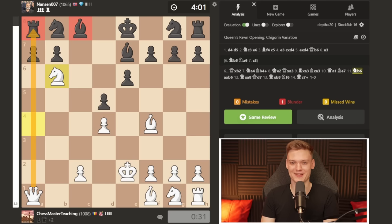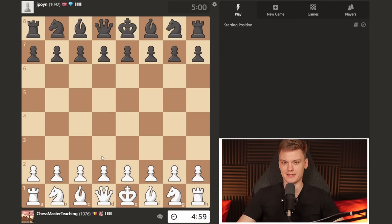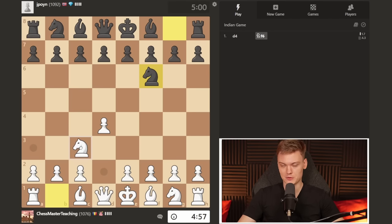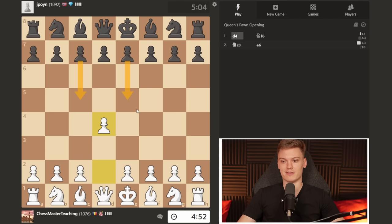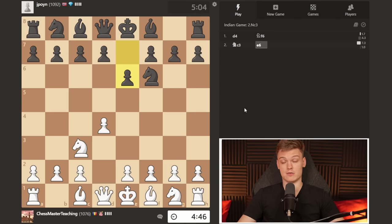We used the nice pin along the a-file and in 10 moves that's pretty much what the Jobava London can do. Moving on to the following game — getting a white game, we open with d4 facing an opponent rated almost 1100. It begins with the knight, we play knight c3. Very important: do not confuse the normal London with the Jobava — Jobava starts with the knight on the second move almost always, unless they play aggressive moves challenging your pawn. Opponent plays what I think is one of the biggest counters to the Jobava London: the knight f6, e6 move order, also commonly known as the Nimzo-Indian move order.